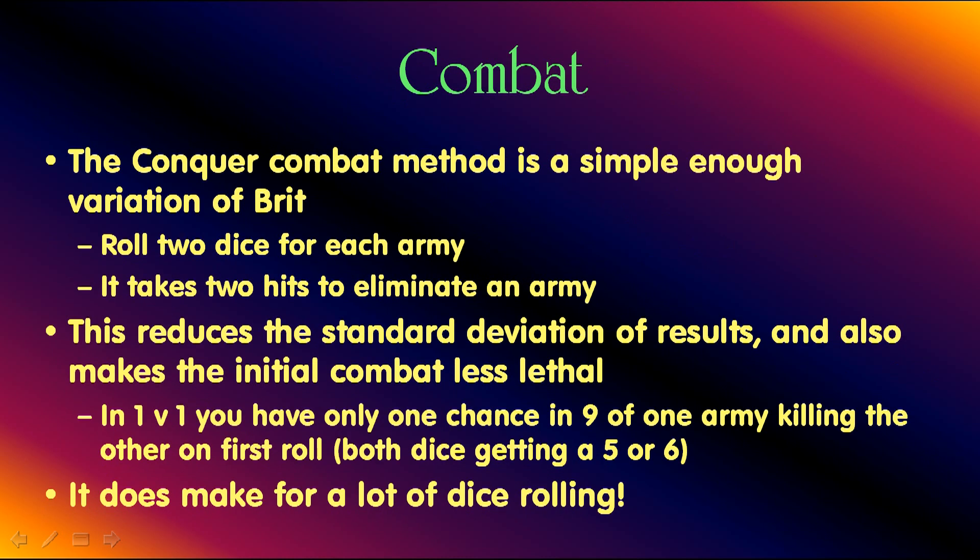The Conquer combat method is a simple enough variation of Britannia. You roll two dice for each army instead of one, and it takes two hits to eliminate an enemy. You still hit on a five or six. This reduces the standard deviation of the results and makes initial land combat less lethal, which makes a difference to how the game is played. In a one-versus-one fight, there's only one chance in nine of one army killing the other on the first roll, because that army needs a five or six on both dice to get two hits. This method does result in a lot of dice rolling.